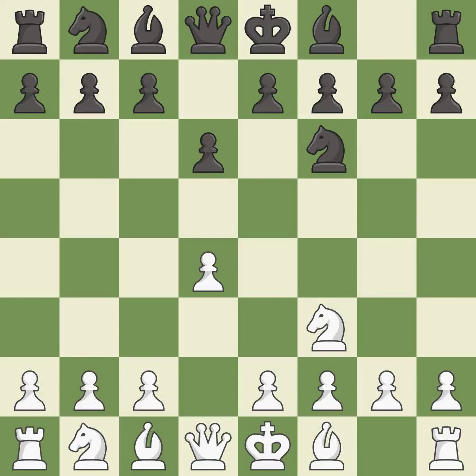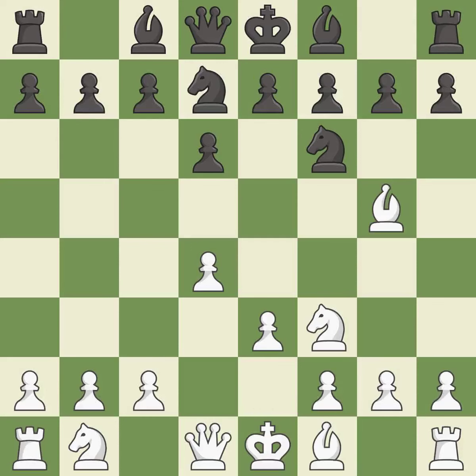D6 controls the e5 square and allows the light-squared bishop to develop. This activates a bishop by developing it off of its starting square. This develops a knight off its starting square, getting it into the action. This prepares the bishop for development — the bishop is ready to be developed to an active square.